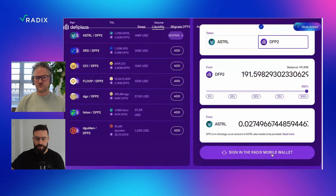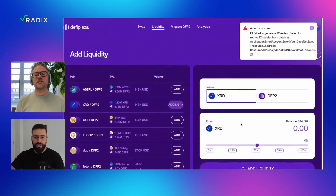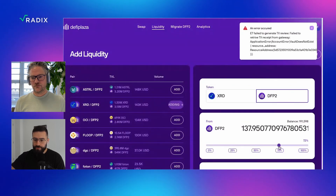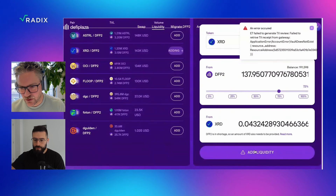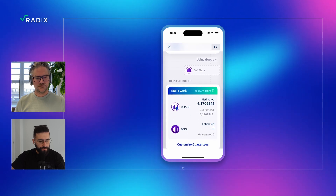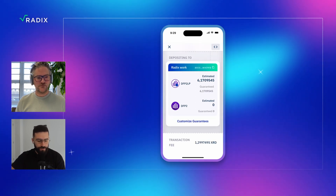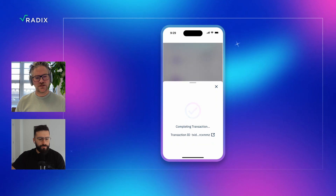So if I click 'add liquidity' — it couldn't be processed because I don't have the ASTRL. That makes sense — it keeps the pool itself safe. So let's take the other one. I'd like to add more DFP2. The pool is slightly out of balance, so you need to add 0.04 XRD as well — that's why I said a little bit. Let's do that, absolutely no problem. And I'm getting my proof that I provided liquidity. Awesome, I'm going to slide to sign. We created custom LP icons — very, very sexy.